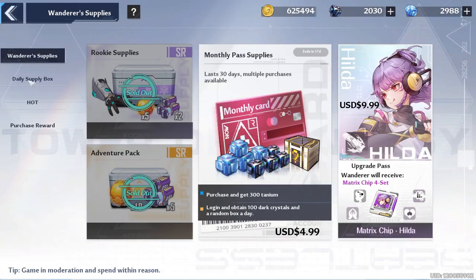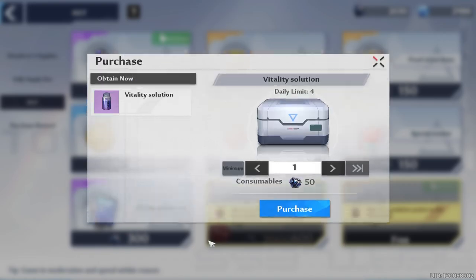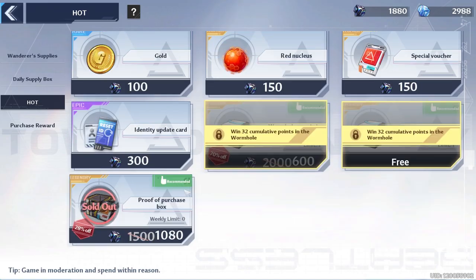Don't forget to get your daily buys. Go down to the shop and get your Vitality Solutions. If you're a whale, I recommend two, and if you're free-to-play, you could pass, but maybe at least try to get one. On top of that, for whales, we got a discount on the Proof of Purchase Box, so you can buy three of these to get discounted matrices.